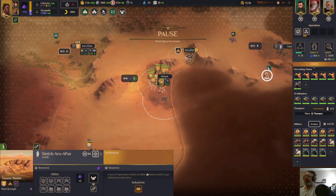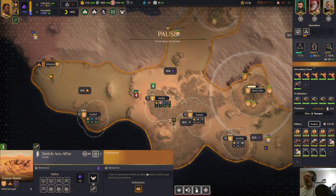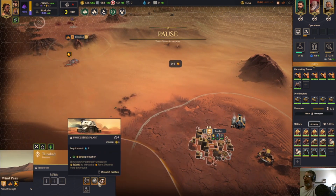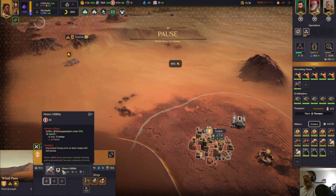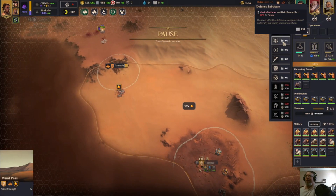I've got water out the wazoo. Let's take a look at our sieges. Do you have a wind thing? Yes. I've got manpower — heavy militia, militia, range militia. We'll queue up hidden thumpers.